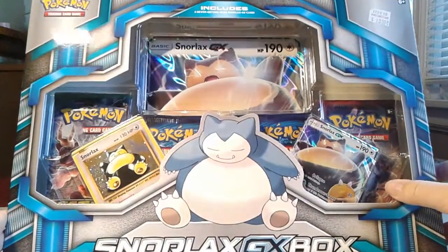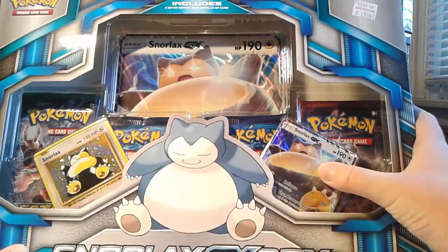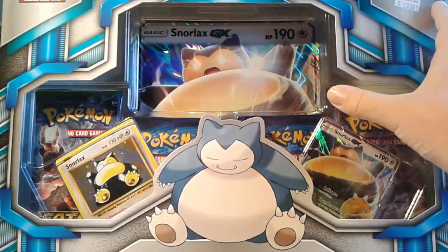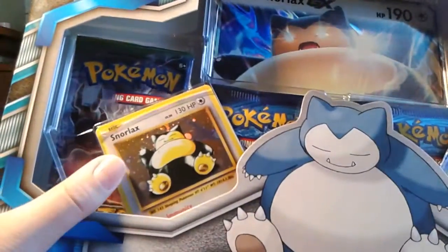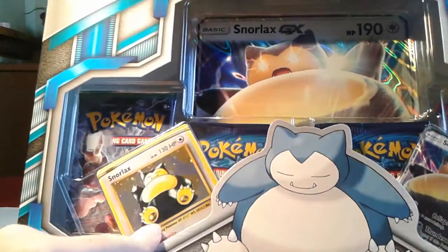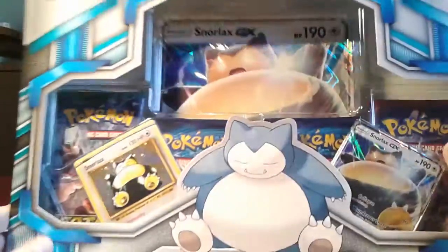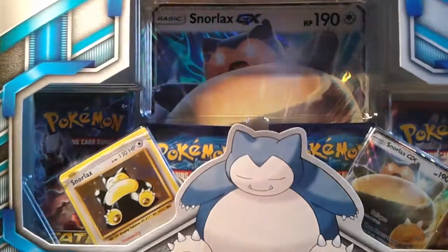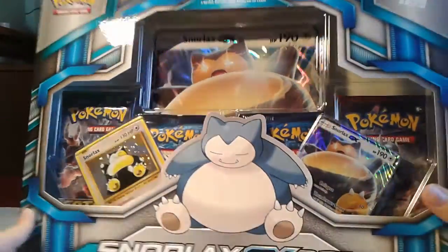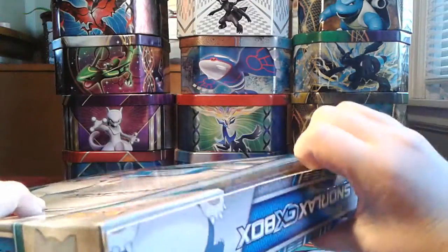I didn't get the Alola collection, but we get this awesome Snorlax GX card. This is the one I'm most excited about for sure. We also get the Jumbo Snorlax GX card, which is pretty cool, and this old-fashioned Snorlax card from Jungle. We also get four packs: two Evolutions, a Fates Collide, and a Breakthrough. I'm definitely going to try to go for that Mega Mewtwo Y. But without further ado, let's crack right into this box.